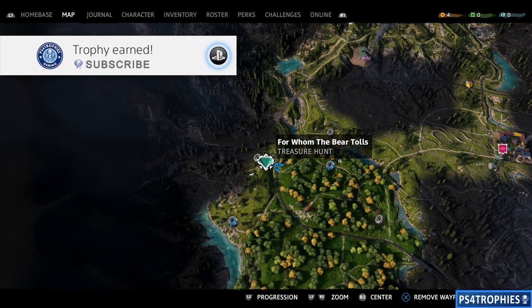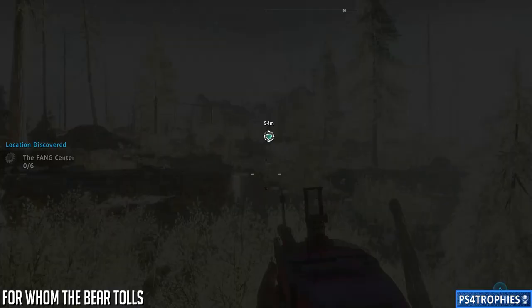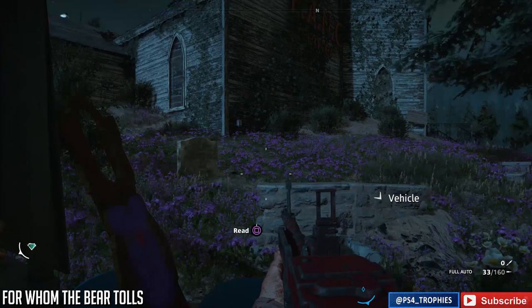Hello, everyone. I'm going to walk you through all of the treasure hunt missions. There are 10 of them, and we're going to start off with 'For Whom the Bear Toll.' I'll show you how to complete them. Basically, for each of them, you just have to find a stash. When you approach each area, there's always going to be a little note — you can see it's highlighted on the map. If you get some Intel from the Wikibania scout, we're going to read the Intel; it's going to give us a clue on how to acquire the stash.